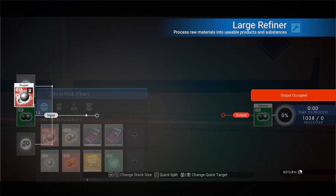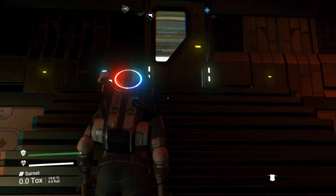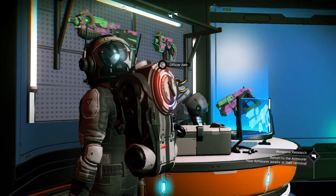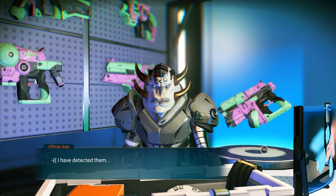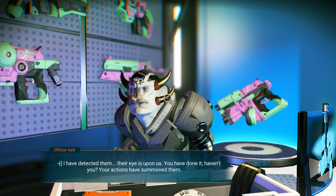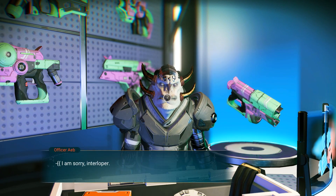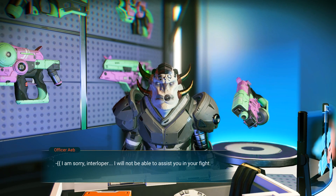Okay, let me just put the oxygen over here. Well, that works. Let's talk to the weapons guy — hey bro, I did the thing bro. I have detected them. Okay, their eye is upon us — you have done it, haven't you? Yes, your actions have summoned them. Well, you told me to do it. I am sorry interloper, I will not be able to assist you in your fight. I am too weak.